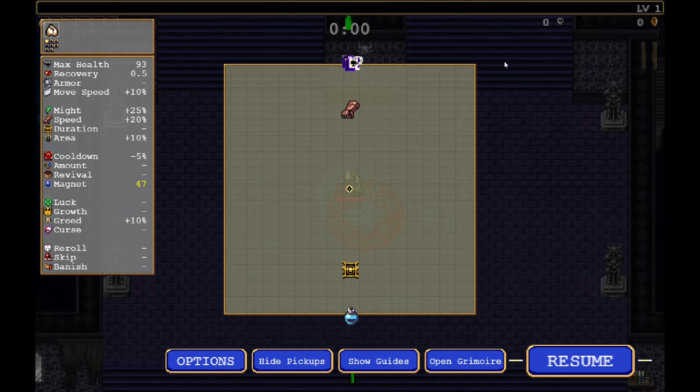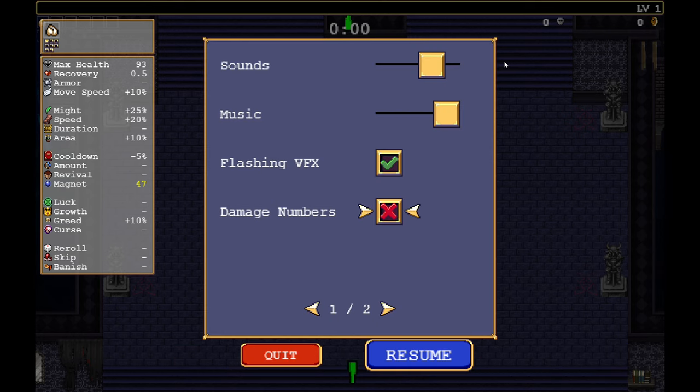Looking at the map, I think we want to head south first, and then maybe we try to double back all the way to the north. I want everything here — but am I going to be able to get it? Who knows?